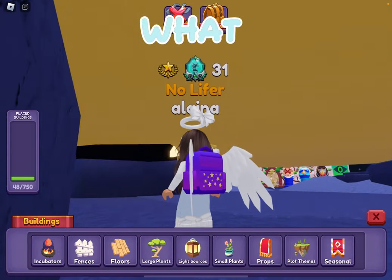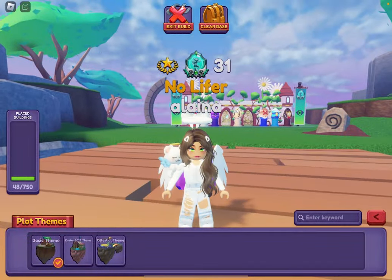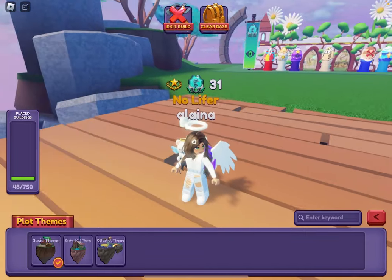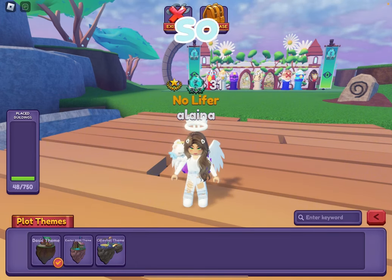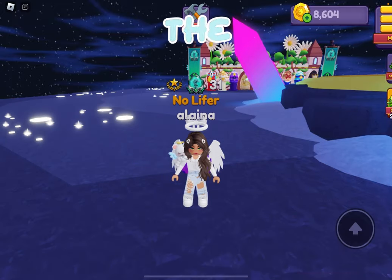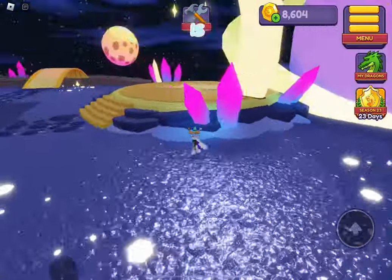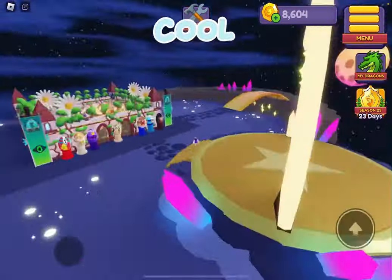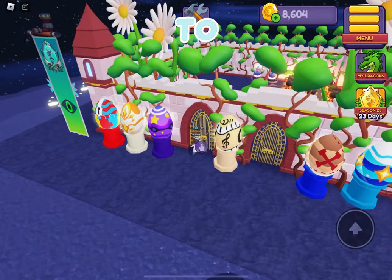Even if you change the theme, it'll still keep whatever you put over there. So say I want to go to the Celestial theme — here it is. The portal is over there and I haven't seen this one before; it looks so cool. This is like my little base.